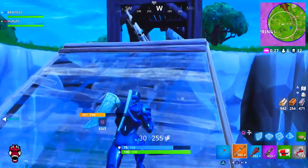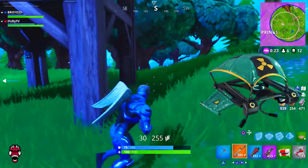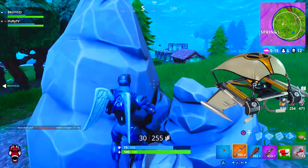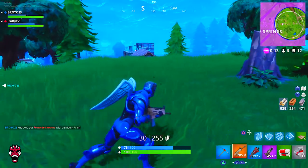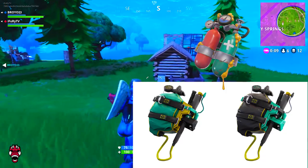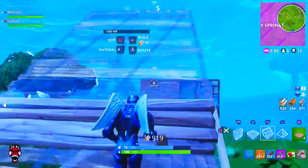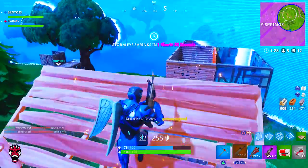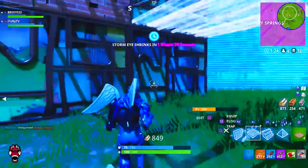We also have two new gliders: one for the hazmat suits featuring a radioactive symbol on top, and one for the superhero character with a matching 'V' symbol that mirrors the one on the character's chest. For back blings, there are air tanks for the hazmat suits and something resembling water-type guns for the female hazmat character. That covers all the cosmetic items in this update.